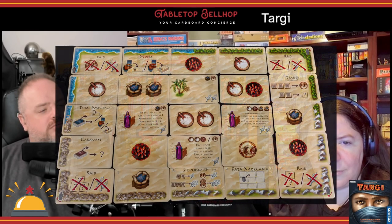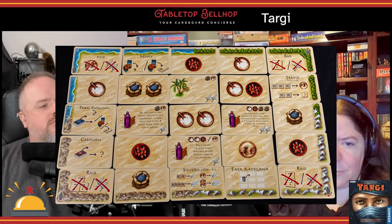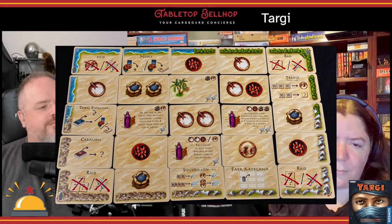In Targi, you are the leader of a desert Tareg tribe. You will collect and trade resources, earn gold, and use those to recruit other tribes to your cause. Mechanically, this is done by placing meeples on the edge of a 5x5 grid, activating those cards, and claiming the cards where the rows and columns you claim intersect.